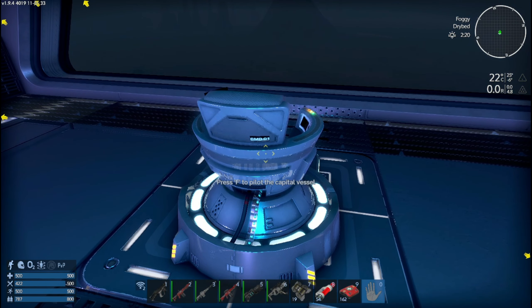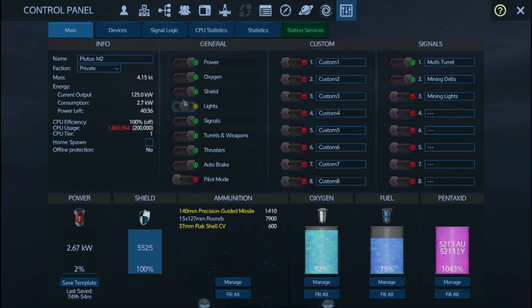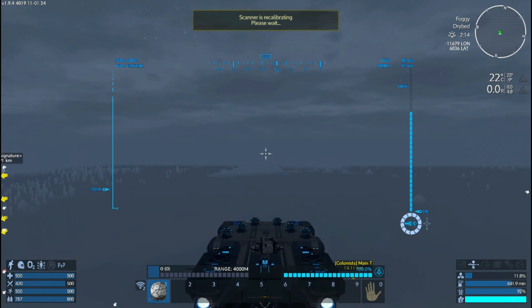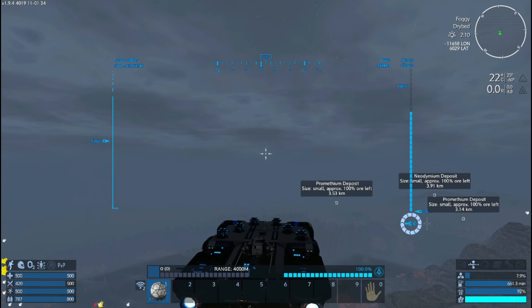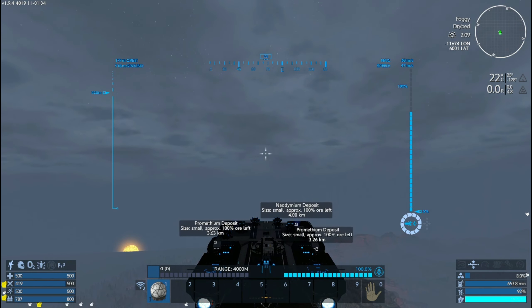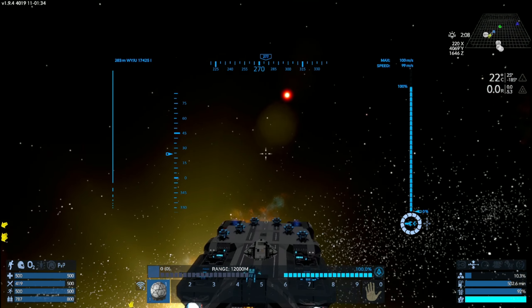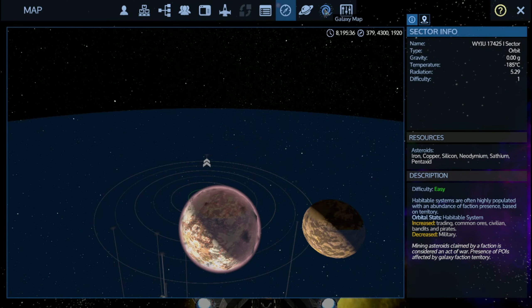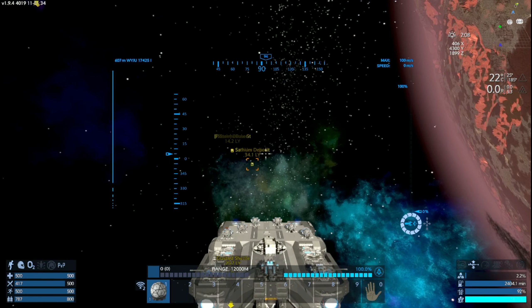Hello everyone, welcome back to Imperion Galactic Survivor Reforged Eden. In today's episode we're gonna take off this rock - there's nothing really on it to write home about. So let's get back into space and pick a different location. Let's head back to base and start the next storyline.